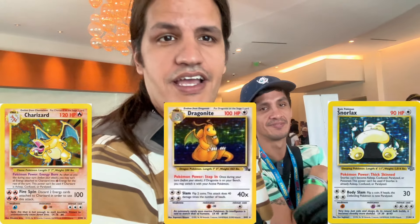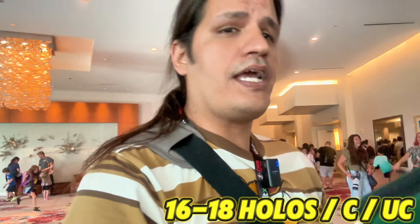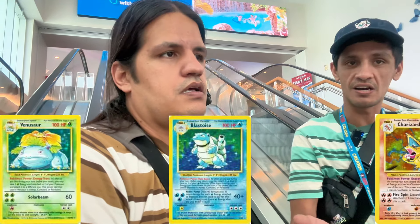All right guys, this is it. Today we are trying to complete Base Set, Fossil, and Jungle — the sets we all started with as kids. I've got about 16 holos that need to be filled. Gabriel has about 16-18 cards that are a mixture of commons, uncommons, and holos. You also have to find Venusaur, Blastoise, and Charizard. But somebody has two cards we really need — we're gonna get into this.